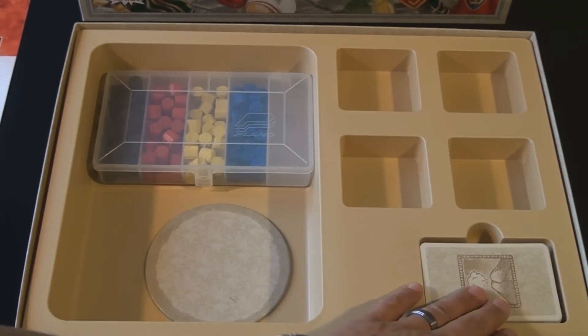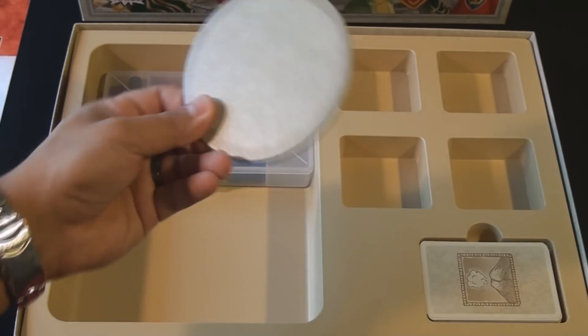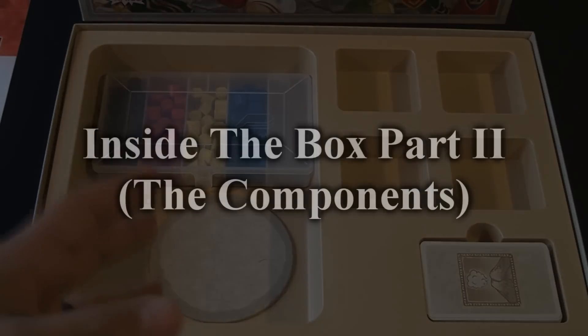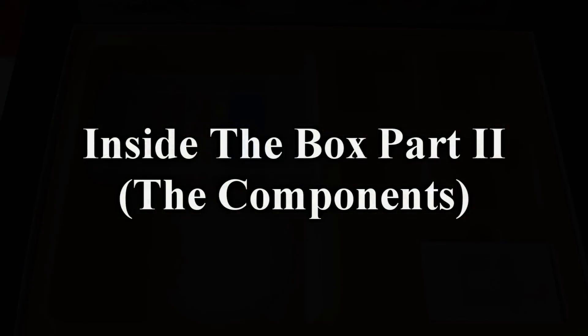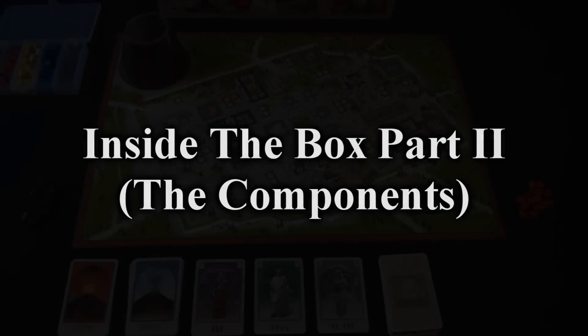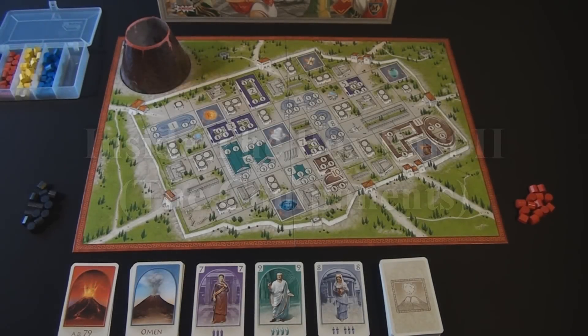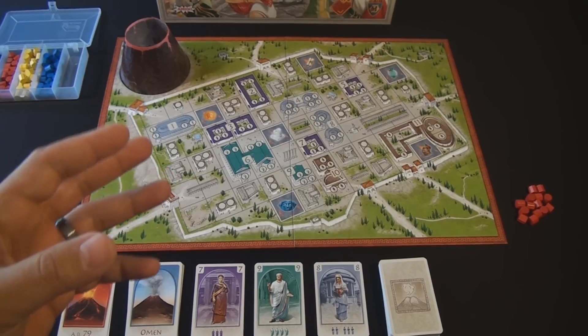It ships with a deck of cards and also the cut-out piece from the volcano, which I simply kept. Now you can see all the components laid out in front of you. We're going to go through them in a little more detail and then get into the actual gameplay mechanics.